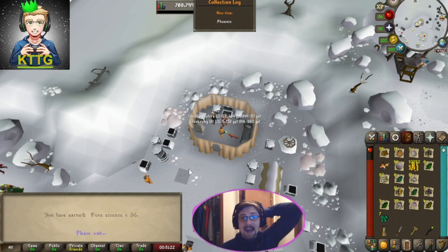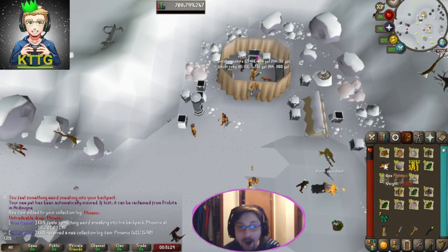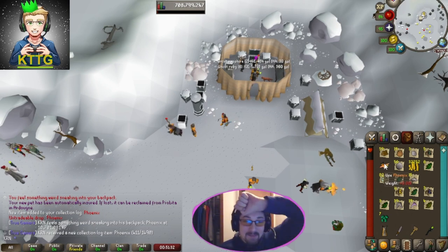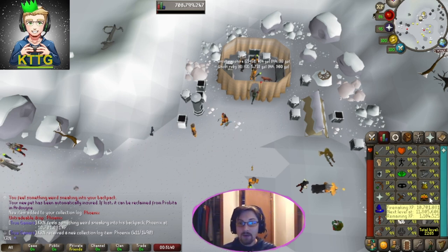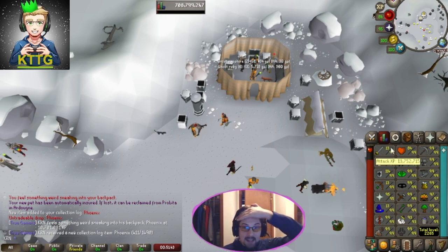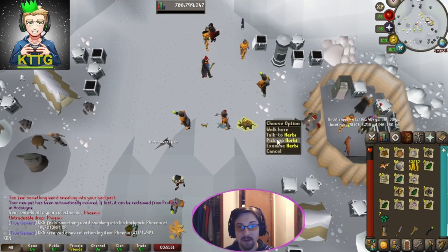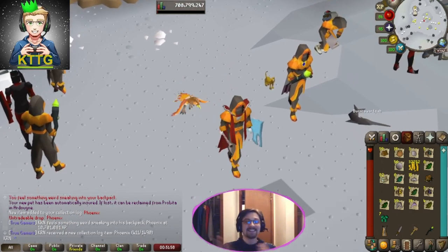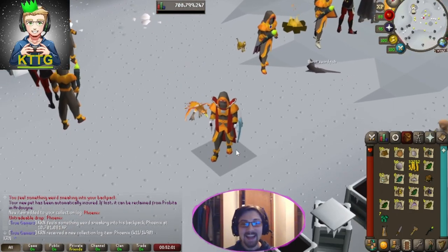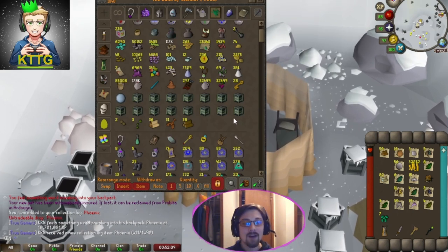Oh my gosh — let's go, Phoenix! We just got Phoenix! That's our ninth pet — oh my gosh, right at level 97, we haven't even done one run since 97! Where is my Herby? We need to pick you up — I'm sorry Herby, but you're being replaced right now buddy, at least for the time being. We still have 15 crates left!